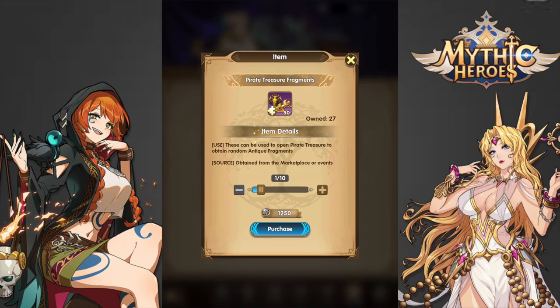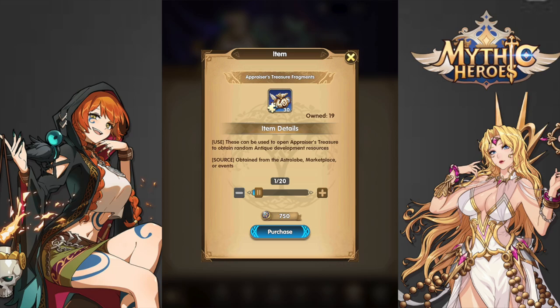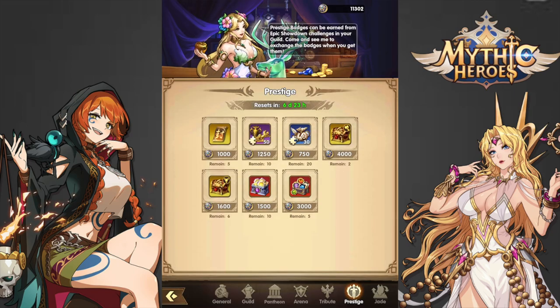I'll mostly keep buying the Pirate Treasure Fragments, as they give chances of dropping Purple and Blue Antique Fragments, and I need quite a bit of those. You could also look at the Appraisers Treasure Fragments if you're in desperate need of Elixirs and Antique Scrolls, but I'm not quite there yet. You could buy the Beast Seals, but I'm fine slowly accumulating those over time. I also skip the Artifact Custom Chests and Rune Custom Chests as they're a bit too expensive.